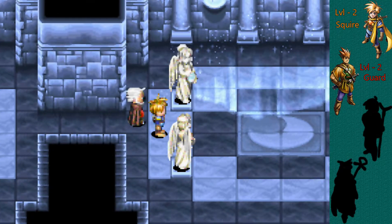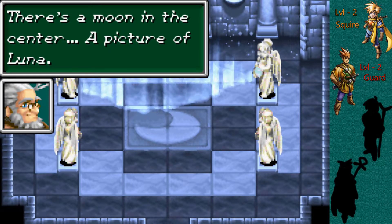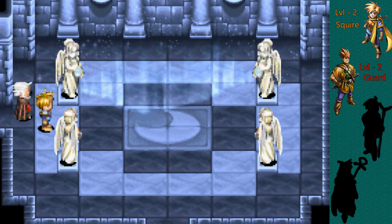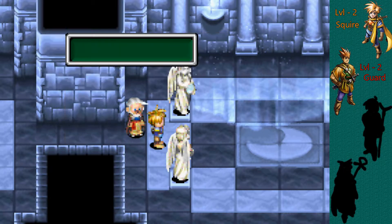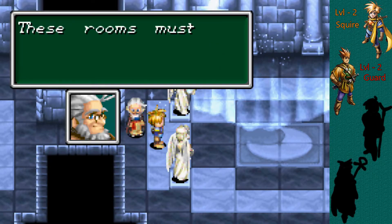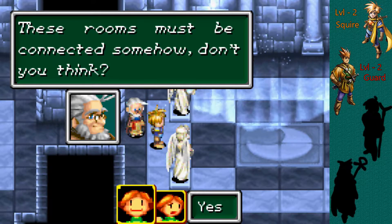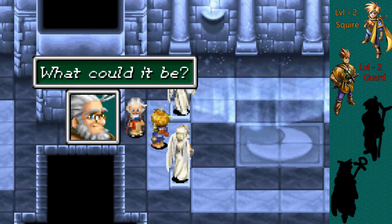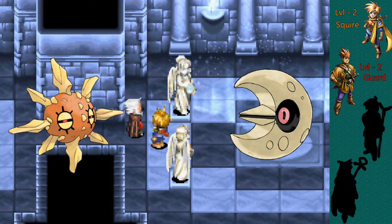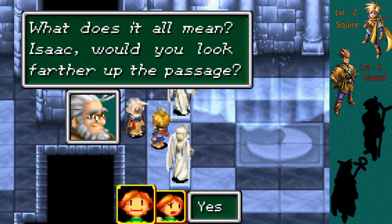"What is this room?" "There's a moon in the center — a picture of Luna! This must symbolize night." Well, that's usually what the moon does. "These rooms must be connected somehow, don't you think?" Sun and moon, Luna and Sol. "These rooms must hide some secret. What could it be?" I'm guessing Pokemon! "What does this all mean? Isaac, would you look further up the passage?"